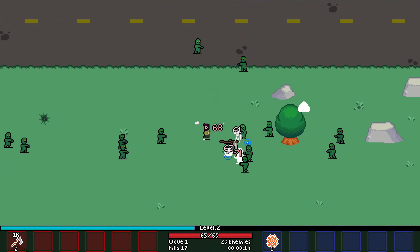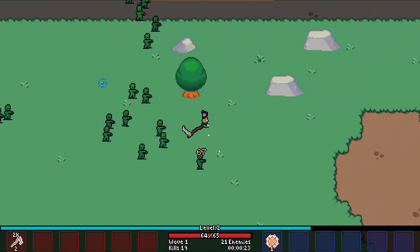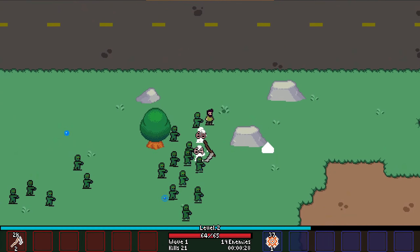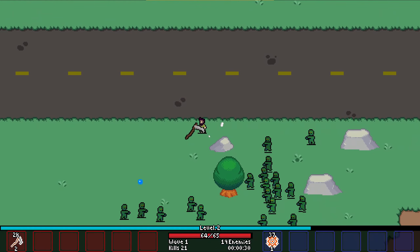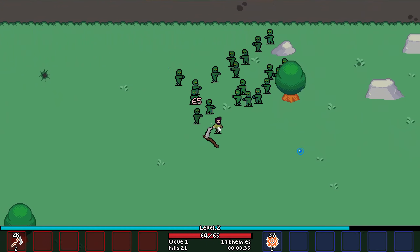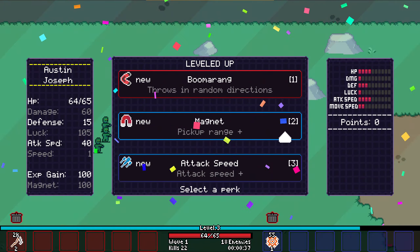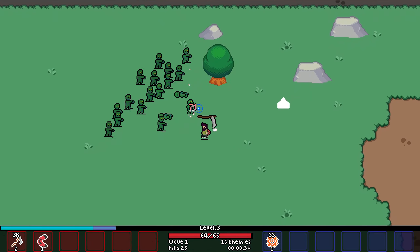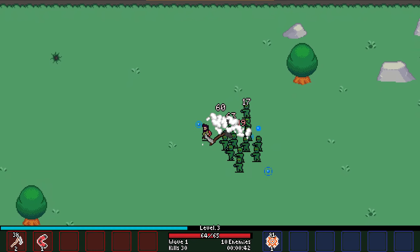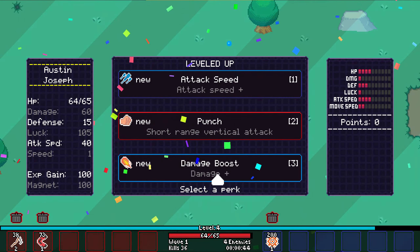I don't remember actually ever finishing and getting to the end. And obviously getting hit means we get a hit marker sound. Already 20-12-ish. Attack speed, boomerang — yeah, let's go with the boomerang. It goes in a random direction and comes back to me. Increased attack speed, more damage.